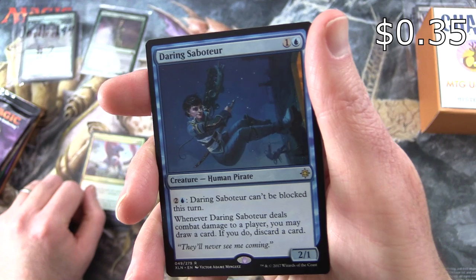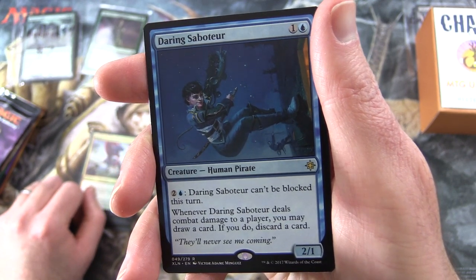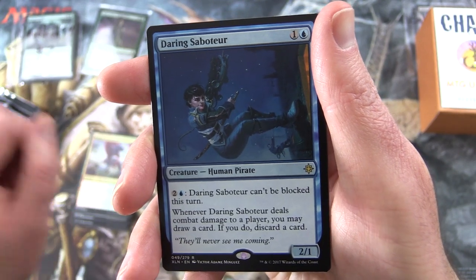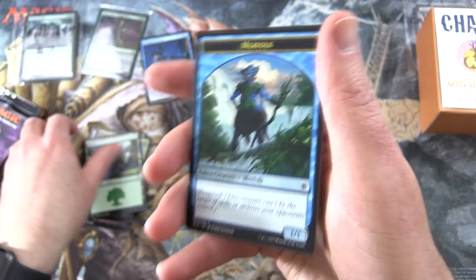Creature Human Pirate, 2/1 for two. Pay two and a blue — it can't be blocked this turn. And whenever it deals combat damage to a player, you may draw a card; if you do, discard a card. And a Forest and a Merfolk token.